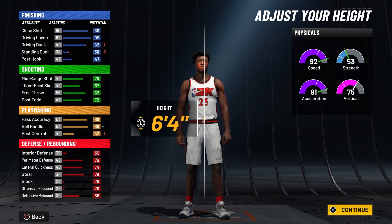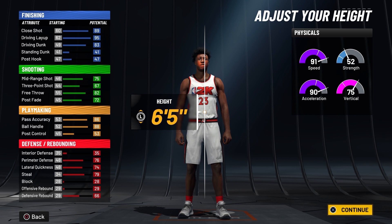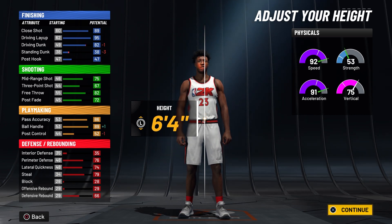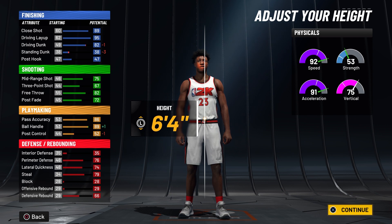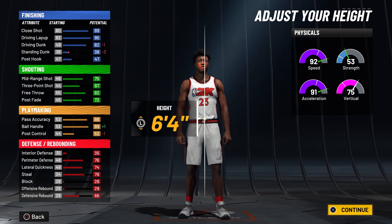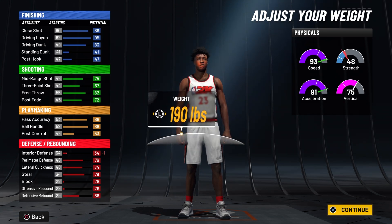We're going to go with six-five, but you can go down to six-four. This build at six-five gets pro contact dunks, but if you go six-four you can get small man contact dunks. I didn't know you needed to be under six-five for small man contact dunks when I made mine. Six-four also increases your speed, so that's a good option. You still get 85 driving dunk either way, so six-four is worth considering for the small man contact dunks.